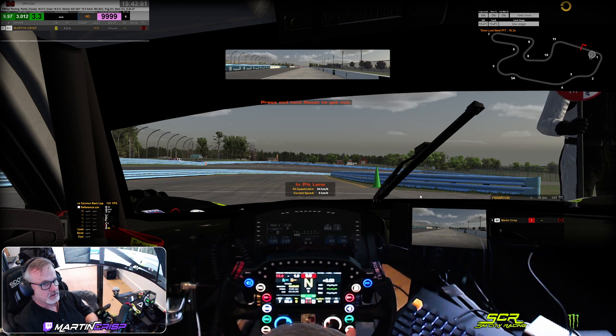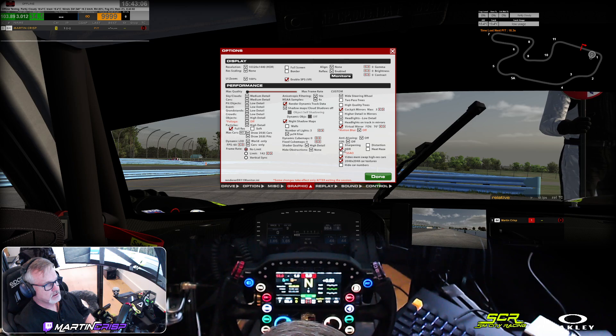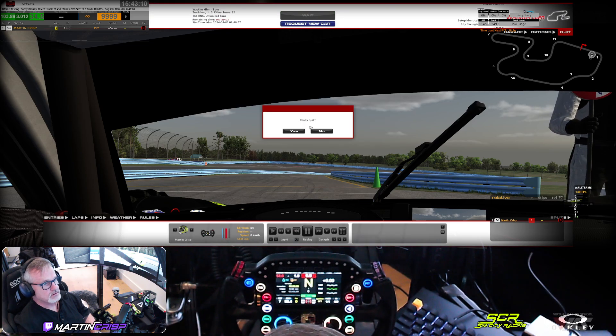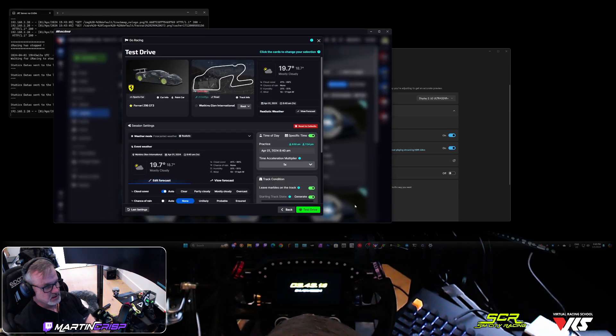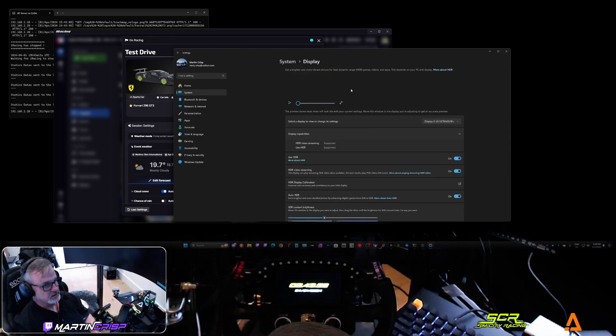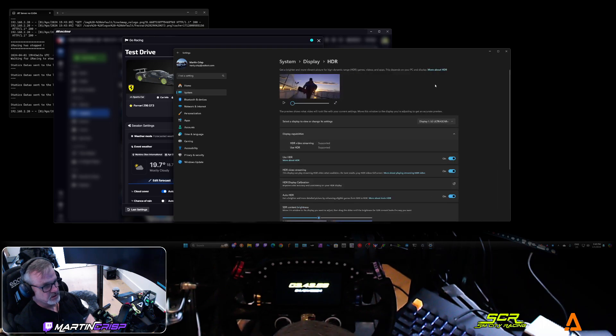So now I'm going to go back in and turn off the graphic HDR setting. Quit this, because you do need to quit to reset things. But before I relaunch, I'm going to turn on Auto HDR. That turns it on for all three monitors, by the way. So if I go into any one of these, you can see that Auto HDR is turned on.